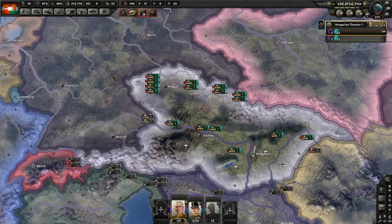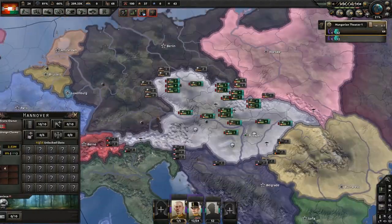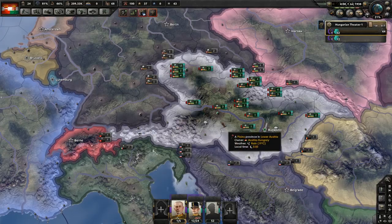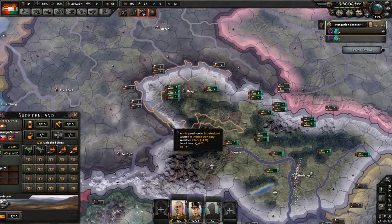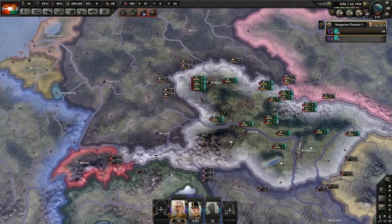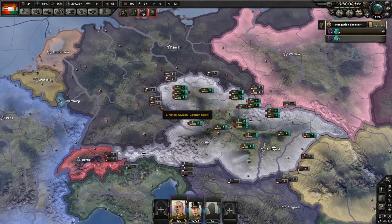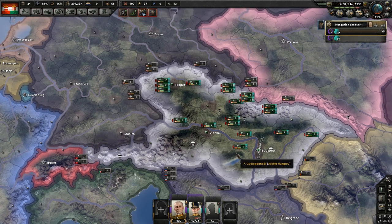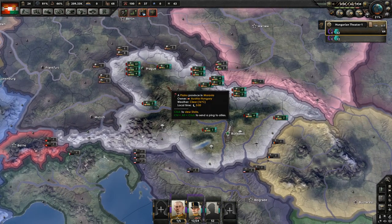That means I get their units and their industry. Let's wait one day — no war goal! This is huge because being attacked by Germany for taking the Sudetenland early was one of the biggest problems I faced trying to reform the Austro-Hungarian Empire. The fact that I found a viable way to do this over and over again is great. It's kind of RNG because you need to know when Germany is doing the Sudetenland. You can only do this in alt-history — with historical AI focuses, Czechoslovakia won't accept; the most they'll do is be puppeted.